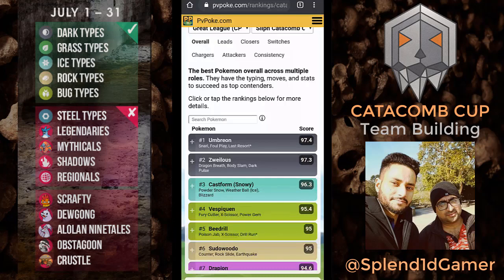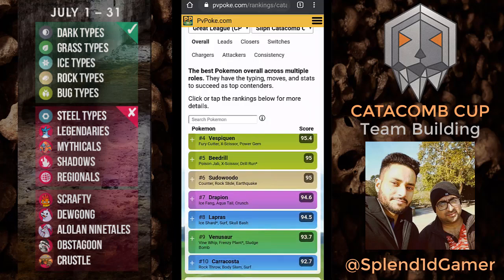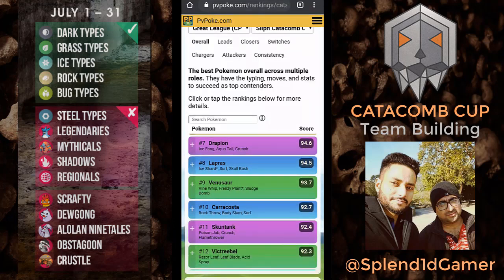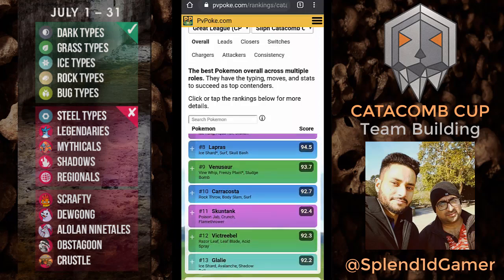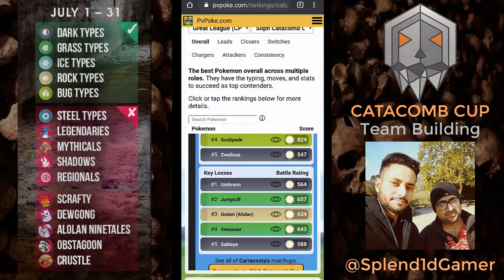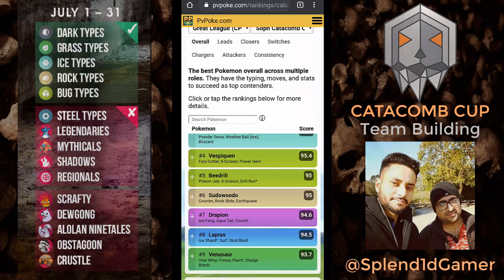Earthquake is for all the poison types going around, and Rock Slide hits ice types as well as bug types and flying types. Vespiquen is flying too, so we can hit it with Rock Slide. Lapras could be hit with Counter as well as Rock Slide. Venusaur with Earthquake. Caracosta is a very interesting Pokémon — it's water and rock, so we can hit it with Counter. This is the reason Pseudo Voodoo is so highly ranked.